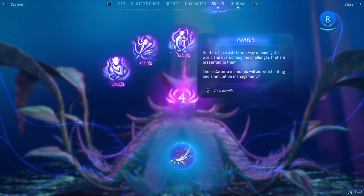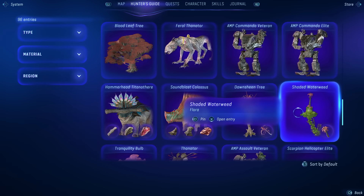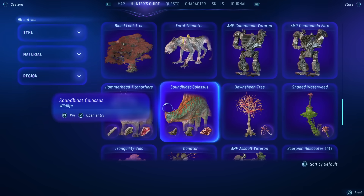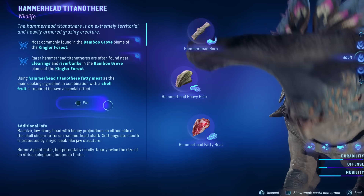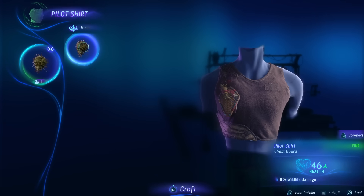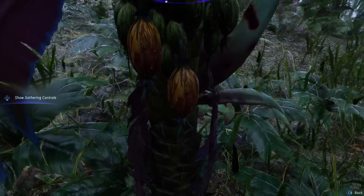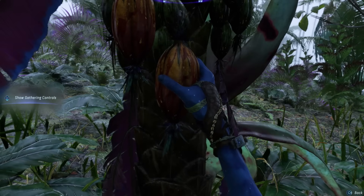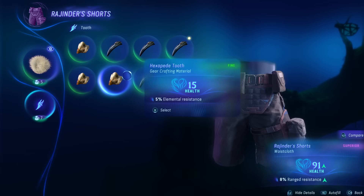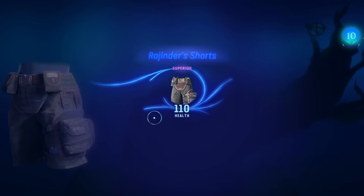Pay close attention and make note of the best time and weather conditions to harvest the highest quality material. Invest in the Eye for Quality skill to make finding higher quality resources even easier. Your hunter's guide will contain useful information for crafting, including references for what various wildlife creatures look like, where they can be found, and where you can find rare materials and ingredients. Crafting is important to increase your power level and expand your capabilities. Use the best, highest quality materials you can find to craft and upgrade your gear and weapons, and keep in mind you can always combine different materials to blend their core stats and additional bonuses to make gear best suiting your playstyle.